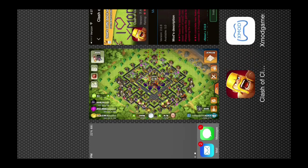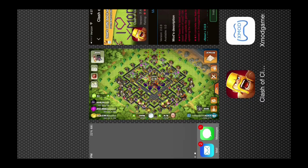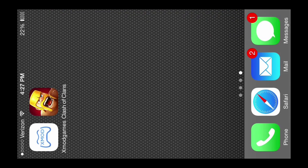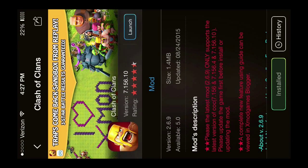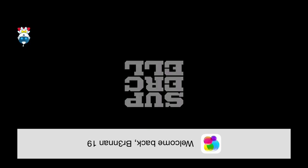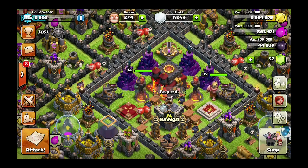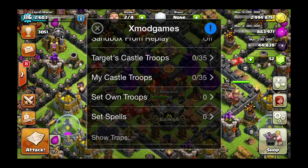I suggest that you guys check this out. First, what you need is Clash of Clans, and then you need xmod Games — I will put my video on how to download xmod Games in the description below. When you get in the app, click Launch, and there's a little space alien icon — click that and click on xmod.